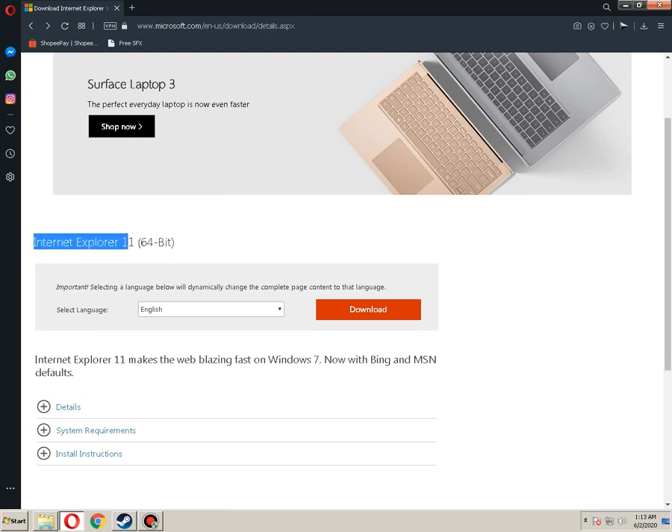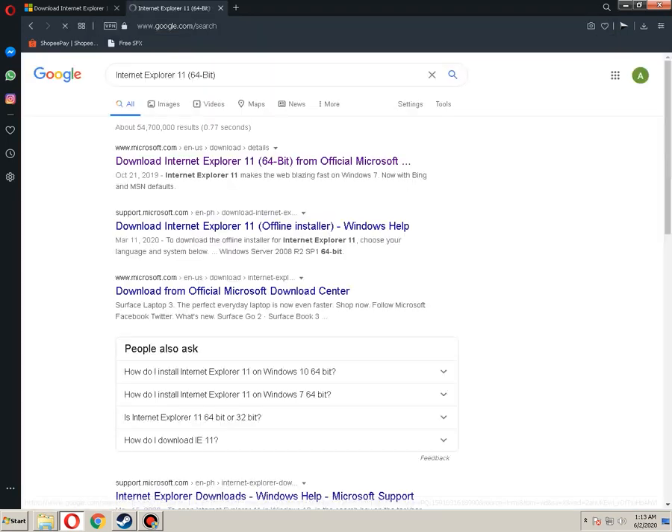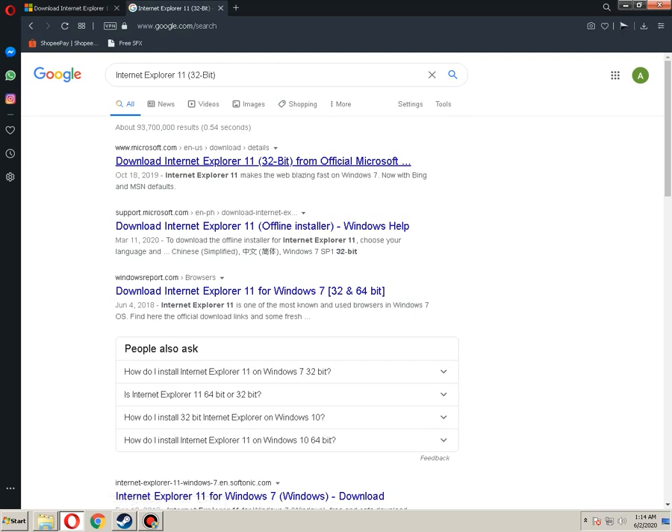So what you're gonna do is just Google this thing. If you're using 32-bit, you should look for a 32-bit one — so there you go, you got 32-bit. But if you've got 64-bit, then you should go and find 64-bit.